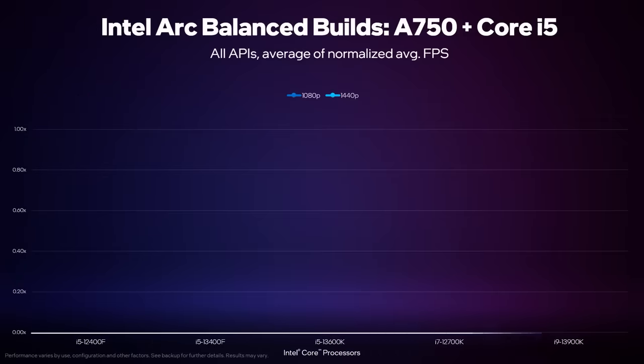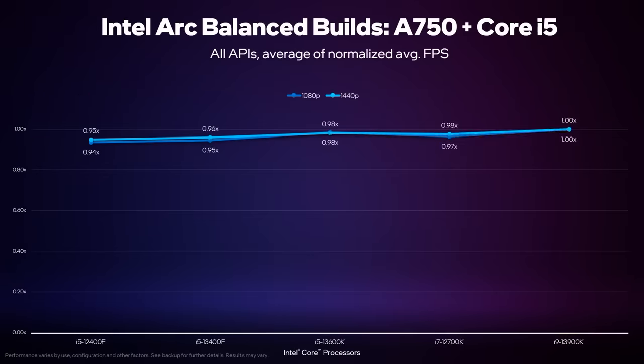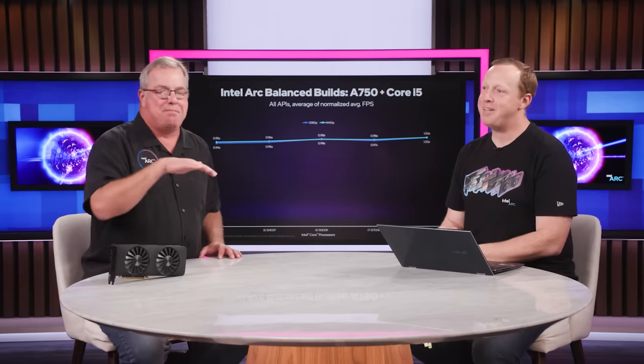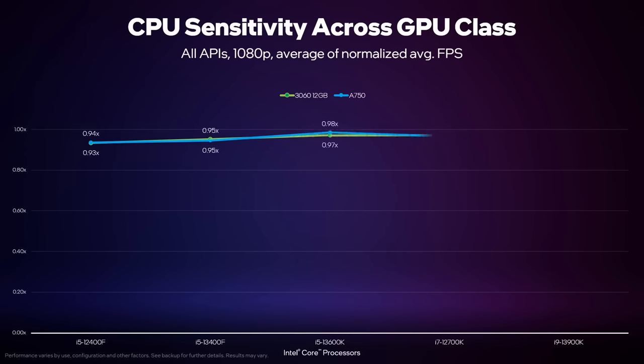Now we're going to start our march to a summary. We're averaging all of those titles, all the resolutions, adding in DX9, and looking at 1080p and 1440p across the five CPUs — and what you can see is a flat line. It's not the most compelling graphic, but it tells the story: there's not a lot of CPU sensitivity, so the balanced area is somewhere in the middle here, between Core i5 and Core i7. It turns out this is not an Intel-specific thing — it's a class-of-GPU thing. Showing A750 and the 3060, these lines are on top of each other. The CPU sensitivity is identical at this class of GPU.